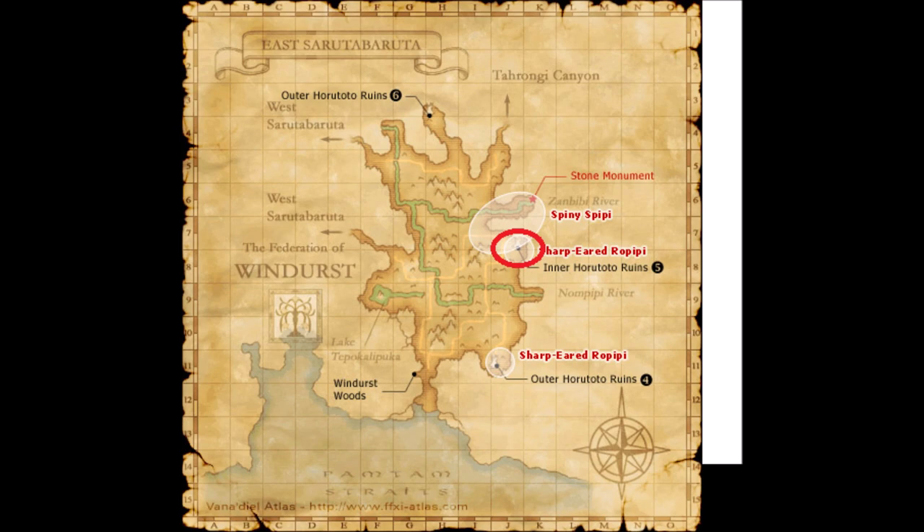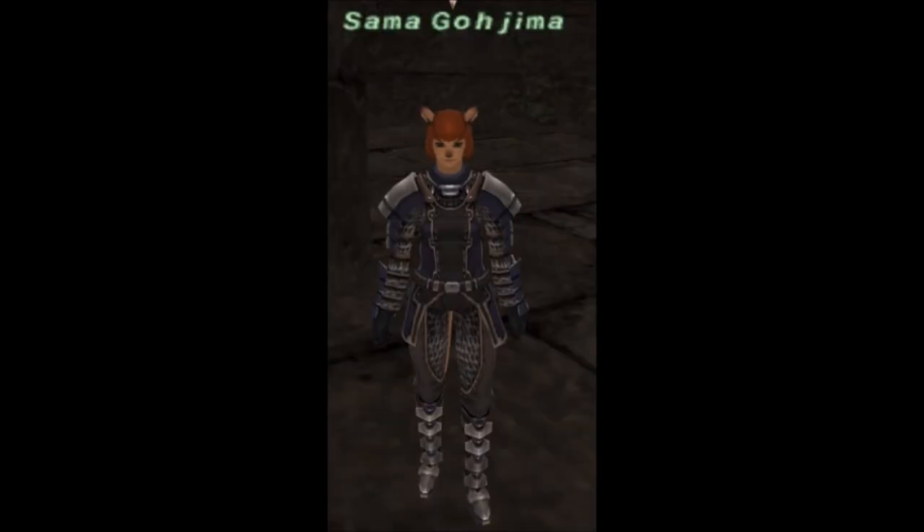After that we have to go to Isabaruta at this location where it's the red circle. You talk to Samagoshima — it's in the entrance.